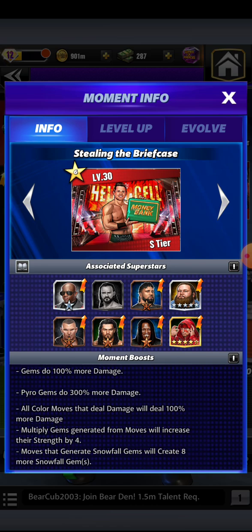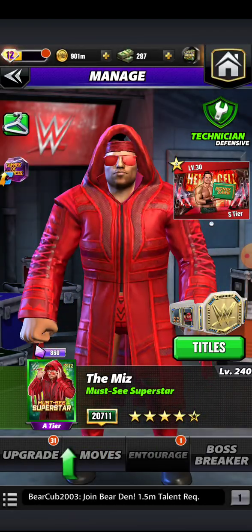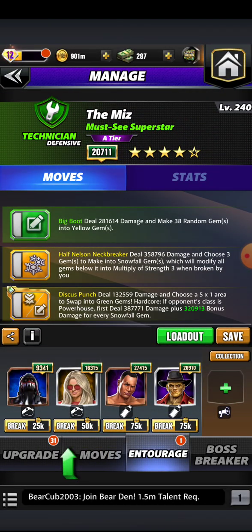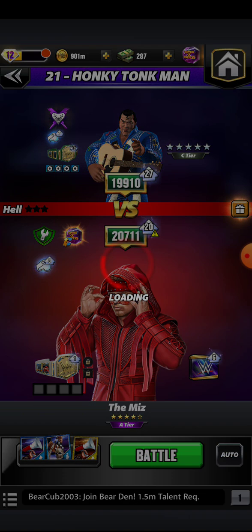We have this moment — it's going to allow my gems to do 100% more damage, color moves are going to do 100% more damage, and gems placed on the board with multiply gem strength are going to be increased by four. So the initial drop is multiply gem strength of three, then the Rock gives an additional one for four, and then the moment itself is giving you four. This is a universal moment — these are moments you want to look out for because theoretically these multiply gems are all going to be at least strength of eight.